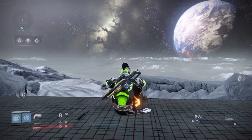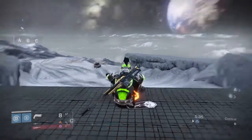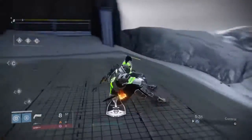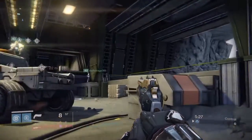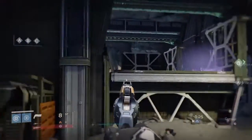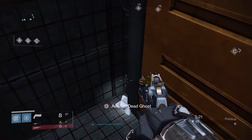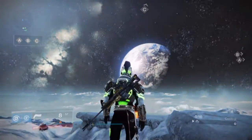And here we are on the Anomaly. We are on the moon — there's a beautiful view of the earth. We are here getting the ghost. It is right by C. So we are going to come over here and acquire that dead ghost. Enjoy that view one more time.